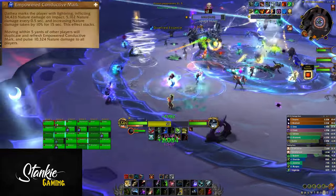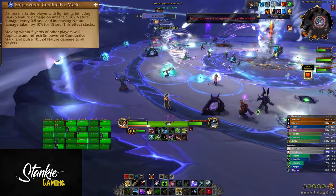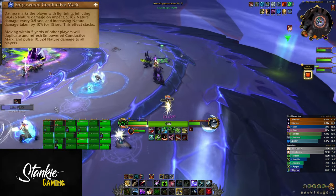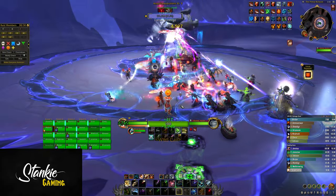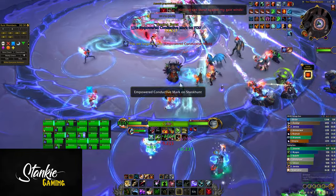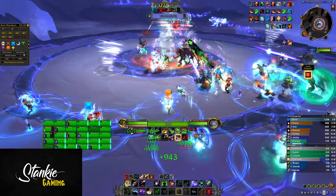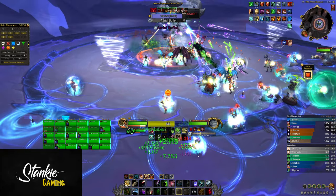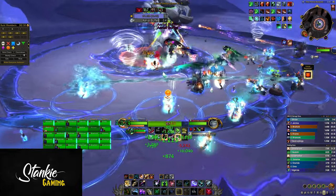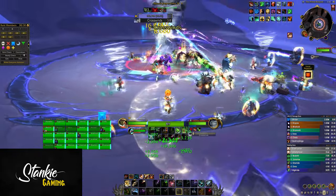To spice things up, there's Empowered Conductive Mark, which marks several players in the raid, dealing damage and ticking every 0.5 seconds. Marked players take 10% increased nature damage, which can stack. On top of this, they get a 5-yard blue circle around them — if another player touches that circle, it refreshes Conductive Mark's duration on that player and marks them conductively as well. Getting knocked around by tornadoes is a fast way of spreading this all over the place.